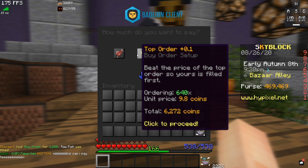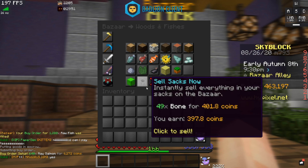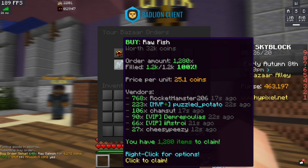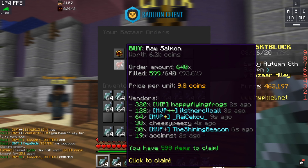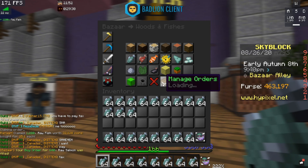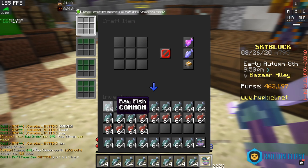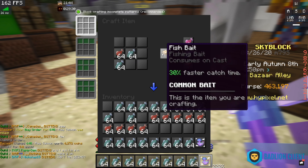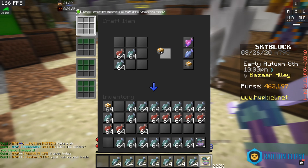I could do this more intensely by scaling up — like buying 1,200 at a time. I can create a buy order for that, which costs around 32k, and then a buy order for the salmon at 640. And you see how fast they fill up? Because people just fish a little bit and then come here and click this button, so it fills up fairly quickly.